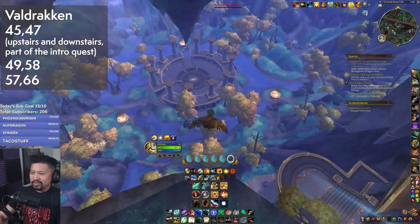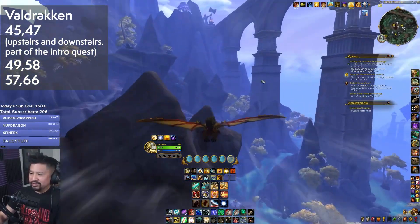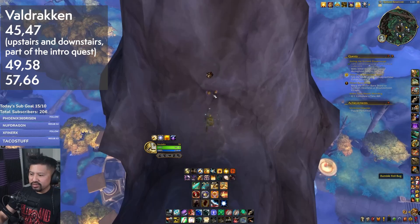Now get out of here and head west towards the Time Rift event area. Up in the sky, on one of the floating islands, is another coin and foil conveniently sitting next to each other.